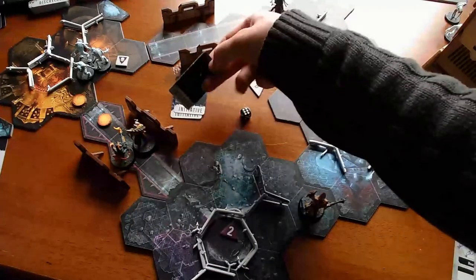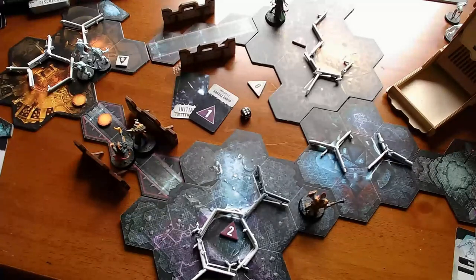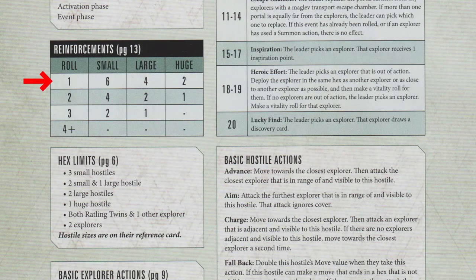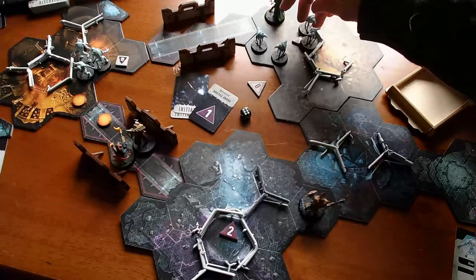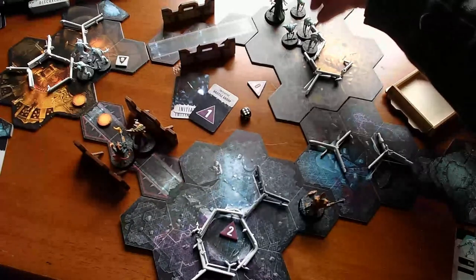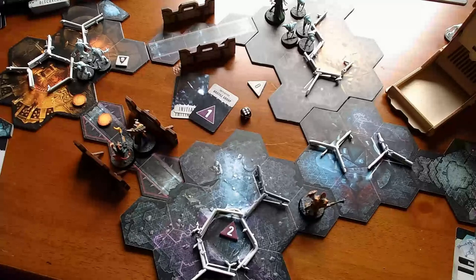The next one in turn order is the hostile initiative card. When the initiative card for a hostile group is reached, the hostile player must make a reinforcement roll if any hostiles in the group have been slain. Rolling the blackstone dice — a 1. That's the worst thing that could possibly happen, the absolute worst roll. That means six reinforcements arrive. Lucky for me, I don't even have six spindle drones — only four came in the box. But that's still a problem: four spindle drones ready to slaughter Amelin Shadowguide.